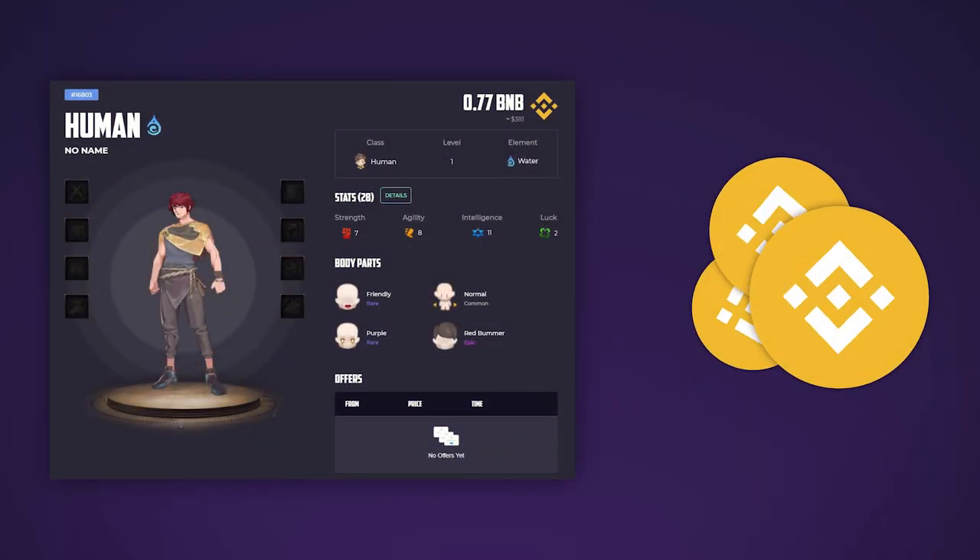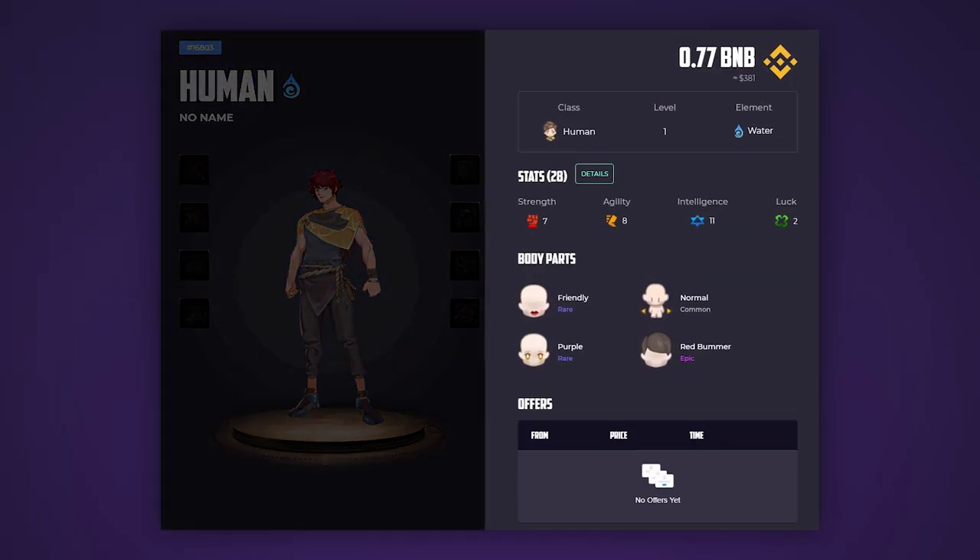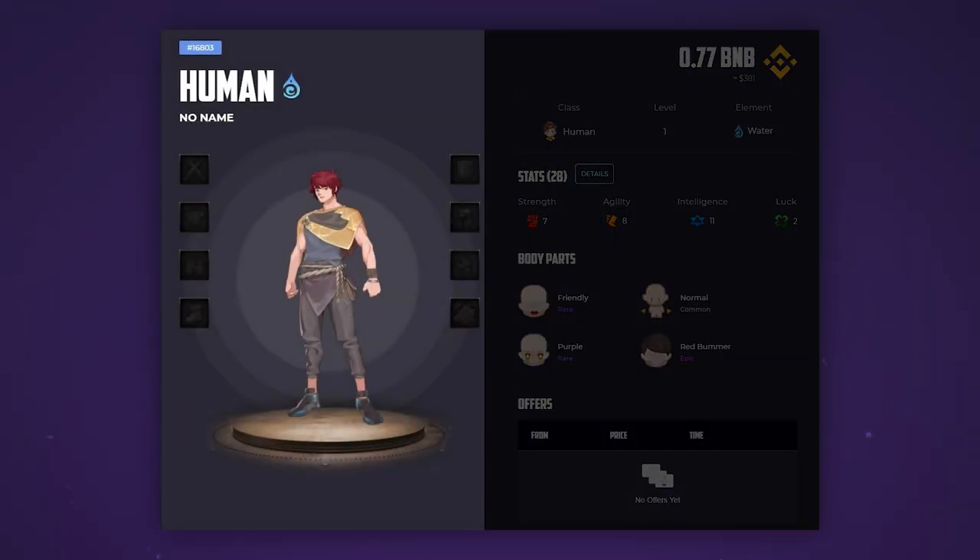The purchase of characters on the marketplace is carried out using the BNB token. On the right side, you can see the character's class and race, as well as the stats and body parts. Next to the hero's image, you will find various equipment that improves its stats.